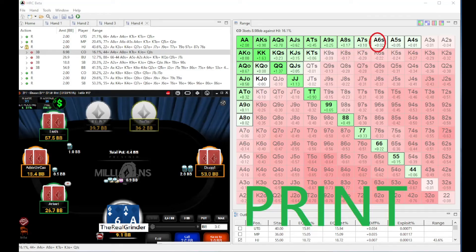Our first solution for today: the A6 suited. It is a print. We have to take every plus-EV spot and also some slightly minus-EV spots with under 10BB. So A6 suited in this scenario is a print.